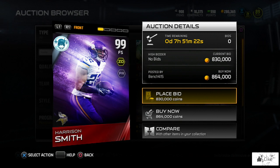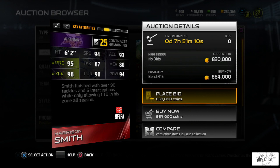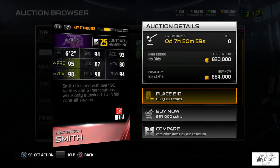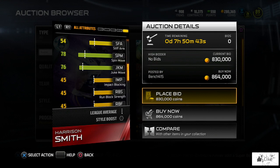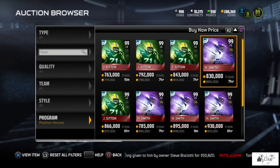Josh Sitting is currently sitting at 774,000 coins. Harrison Smith is at 864,000 coins — Harrison Smith actually had a golden ticket last year, so could we possibly see another one with a card like this? Harrison Smith has 94 speed and hit power, 93 acceleration, 95 play recognition, 98 zone coverage, and 80 man coverage. He finished with over 90 tackles and five interceptions while only allowing one touchdown in his zone all season, giving plus 9 to zone defense and plus 8 to pass rush.